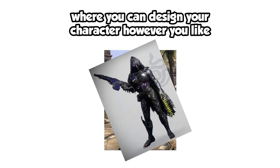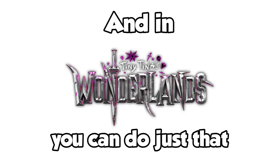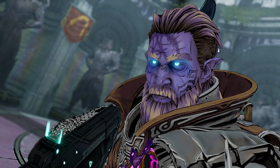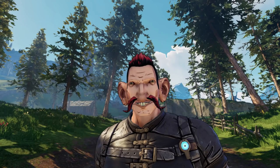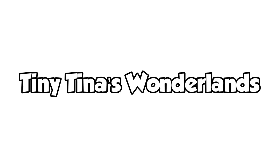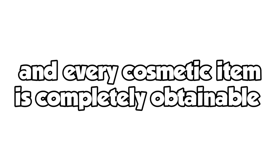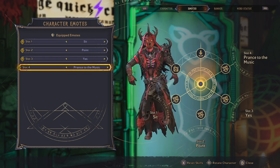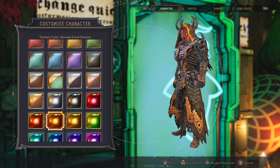Everyone loves a game with fun cosmetics where you can design your character however you like, and in Tiny Tina's Wonderlands you can do just that. Look at some of the cool character designs people have made already — except for one guy who took it too far. What's also great about the cosmetics in Wonderlands is that you don't have to spend a single penny to get them. There is no in-game item store and every cosmetic item is completely obtainable just by playing through the game. Some enemies can drop emotes, statue designs, banner patterns, outfit colours, and more.